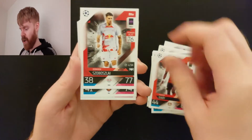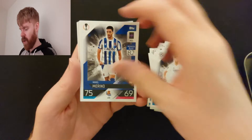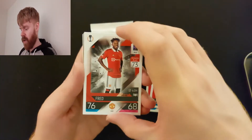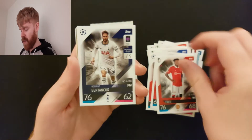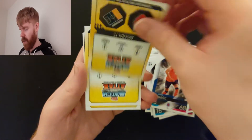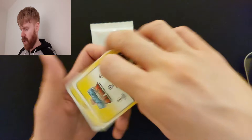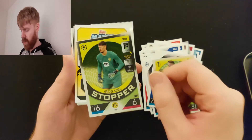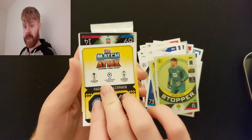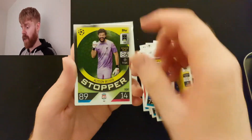Chris Smalling. Diaby. Szoboszlai. Benzema. Asensio. Marino. Lucas Hernandez. Van Ginkle. Fred. Bentoncourt. Barisic. Arsenal defender — Ben White. And there's only one — Dortmund goalie, Cabell. Paris forward — is it Messi? It is! Unbelievable — three out of three, I'm a genius. Stopper — Alisson.